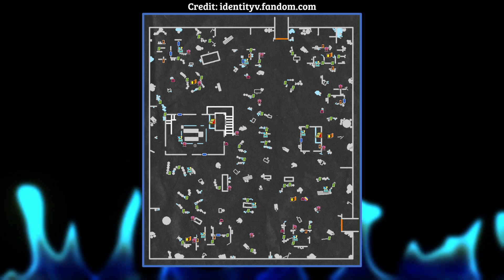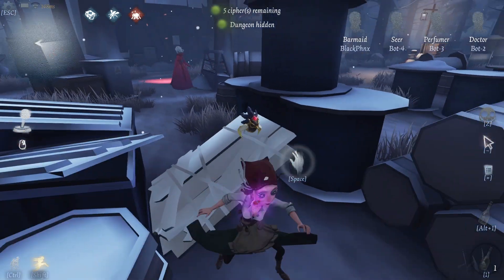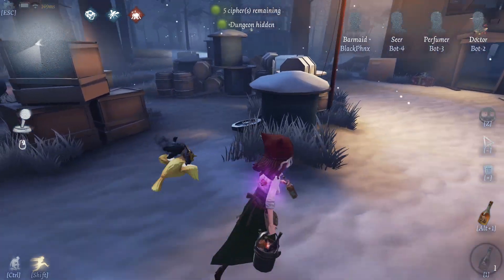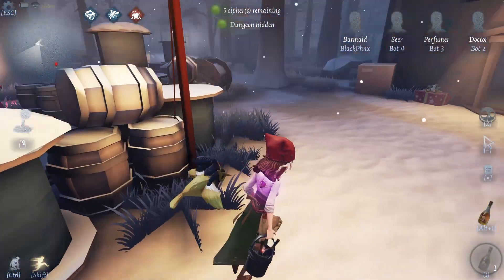At number 3 we have Leo's Memory, the Christmas map, with 48% of the votes considering it to be balanced. This map's only difference from the usual Leo's Memory is that it has easier visibility due to it being a lighter map. This can benefit hunters because they can see survivors from a distance, but it can also benefit survivors because they can see the hunter coming from a distance. The problem is that this map is the same as the normal Leo's Memory apart from this, so I'm not completely sure why it is 12% higher than the normal Leo's Memory. Can you guys please tell me why you voted that?